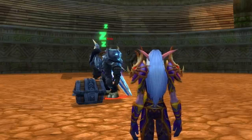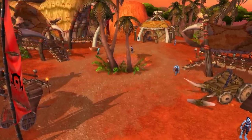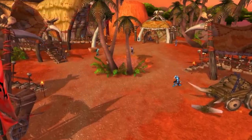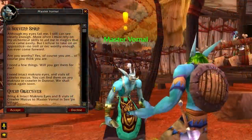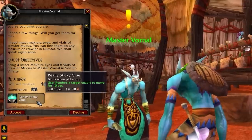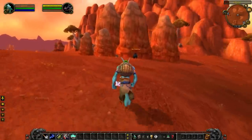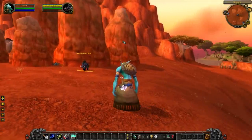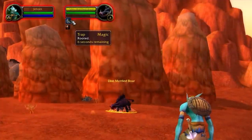The other Horde quest reward was from a level 5 quest called A Solvent Spirit from Sen'jin Village, just outside the Valley of Trials. This had you collect some items from nearby Crawlers and Makrura. The quest reward was 10 Really Sticky Glue, which instantly rooted a target for 10 seconds on a 1-minute cooldown. Pretty handy to have in your bag when you need to make a heroic play in a battleground or just outplay someone during a gank.